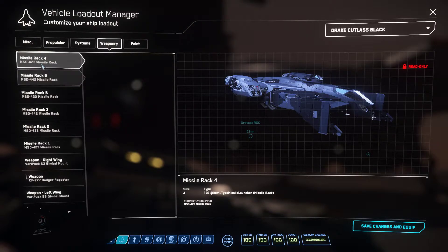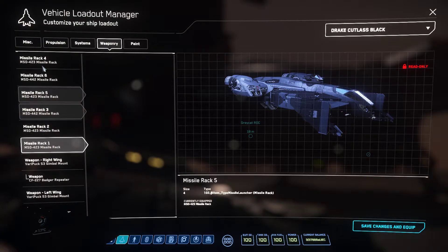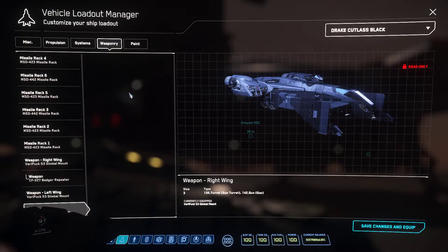You've got missile racks — these are size-4 missile racks. You've got six of them, giving you 24 missiles total. You've got Badger repeaters and Panther repeaters.